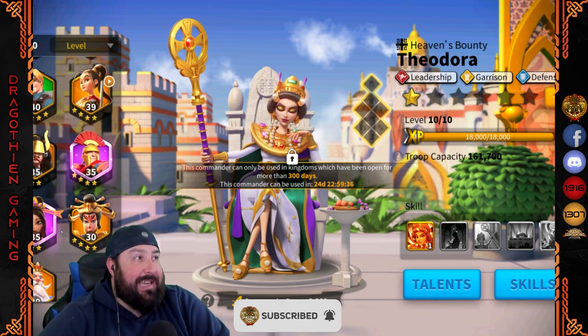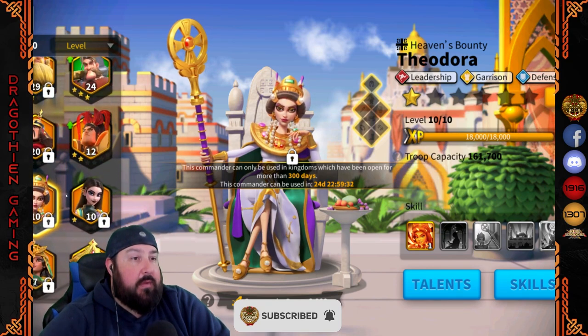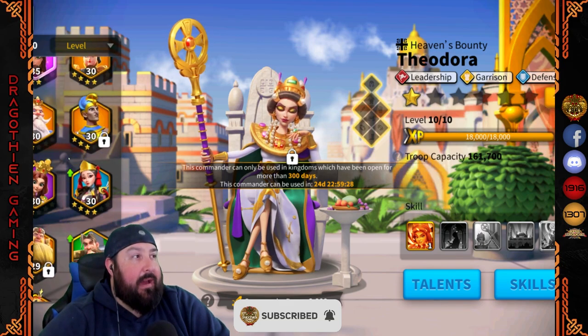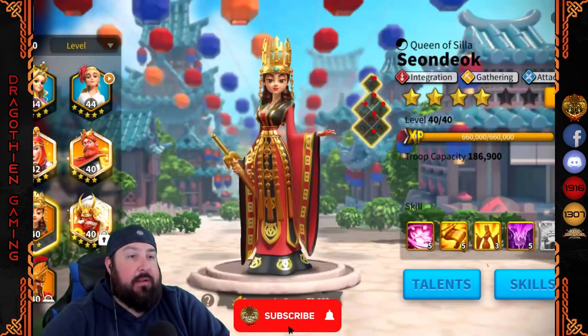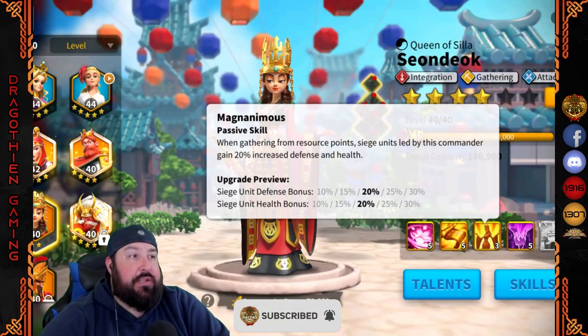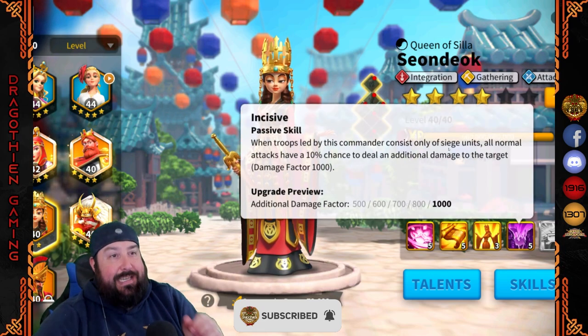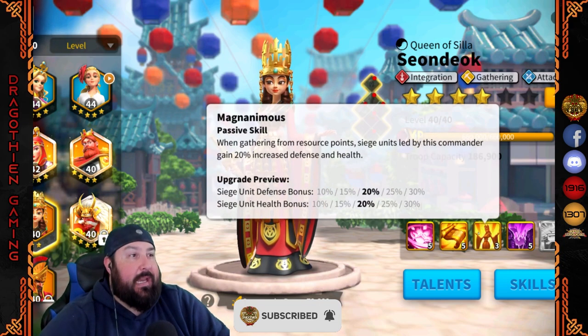Other pairings and some sneaky things you can do: if you're a very active player but don't necessarily have all the latest and greatest, you can use commanders like Sundiak, where you get Siege unit defense and health bonuses. You get additional damage factor when leading Siege units — all normal attacks have a chance to give you a thousand damage factor. That's pretty substantial.